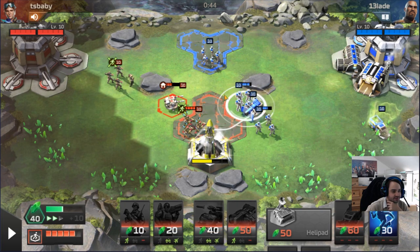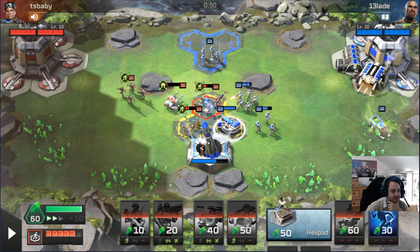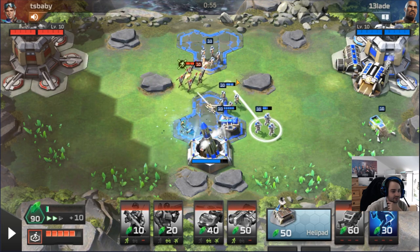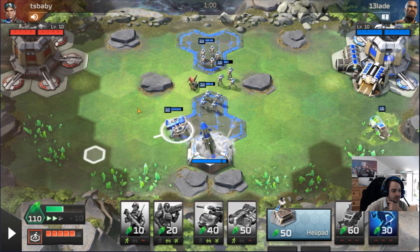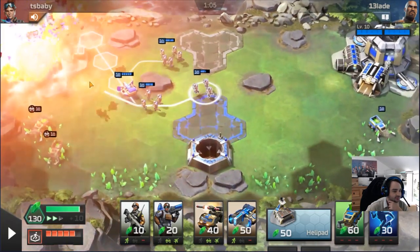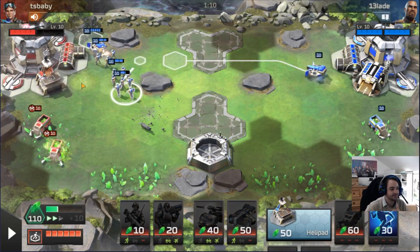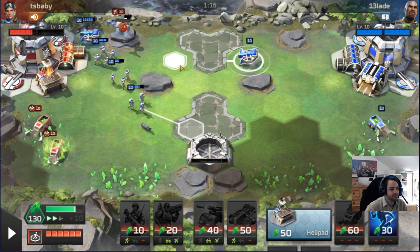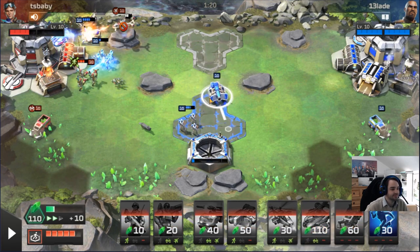He's got triple infantry so Shatterer kills everything he has right now. I'll kill his Missiles. This guy's micro is a little bit questionable. I'm going to go for a Shatterer base rush — because Shatterer base rush is truly one of the most glorious ways to win a game of Rivals. Unfortunately the Orca is going to stop us from doing a Shatterer base rush, so we're going to have to do something else. That's a shame.